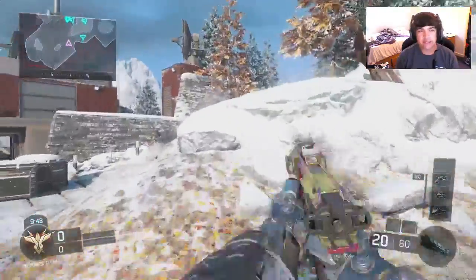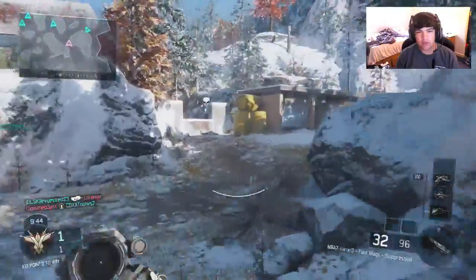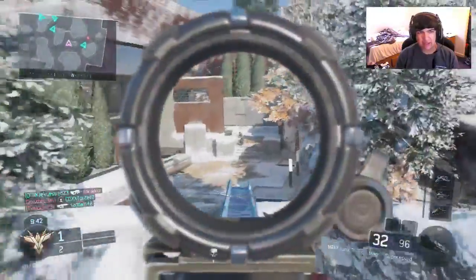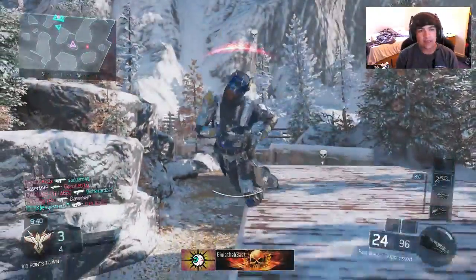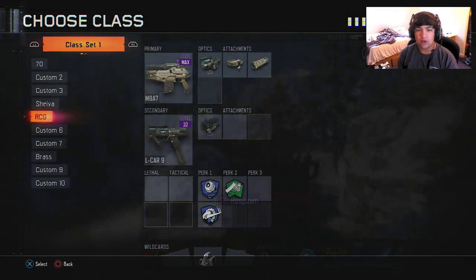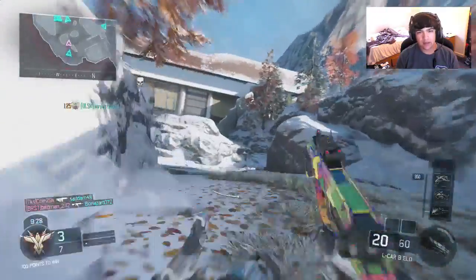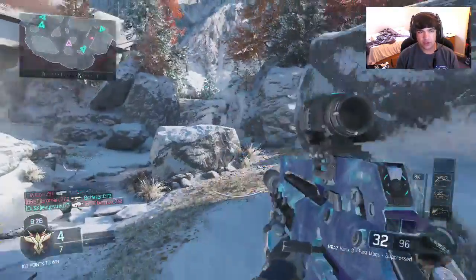Welcome to a brand new video — this is Episode 4 of Random Class Generator. Today we're rocking the M8 with Varix, Fast Mag, Suppressor, L-CAR, ELO, Blind Eye, Overclock, and Fast Hands. I'll put it on the screen right now so you guys know I'm not lying.